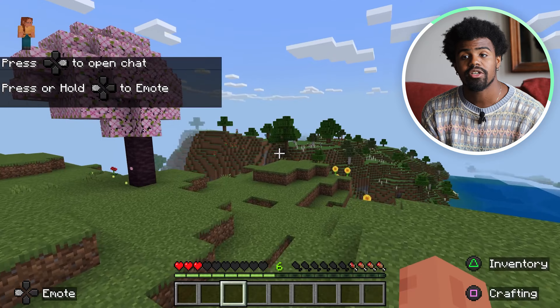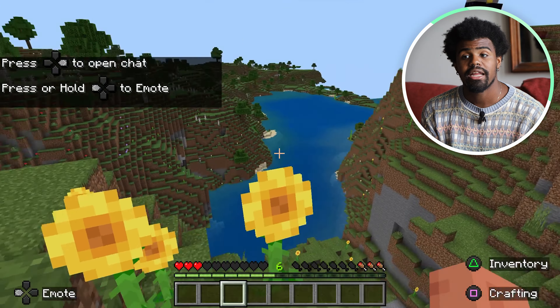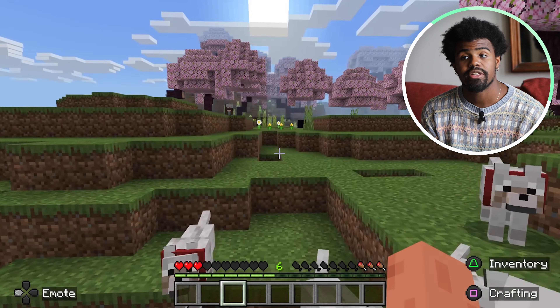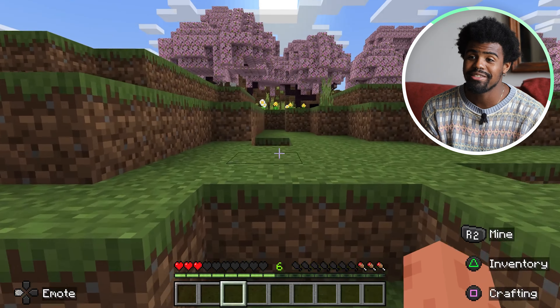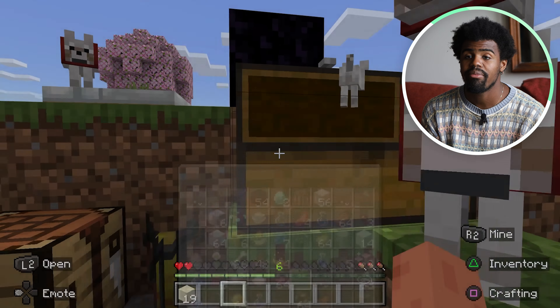I'm going to try to find a body of water — there's going to be sand in these pockets right here near a body of water. If you're usually in the desert, sand is pretty easy to find. But I'm going to go ahead and head over to my chest. I think I have some sand in there, and it appears that I actually do. So I'm going to go ahead and grab that.